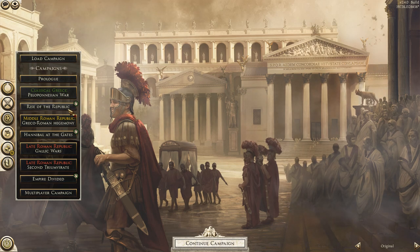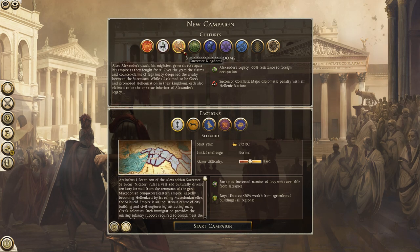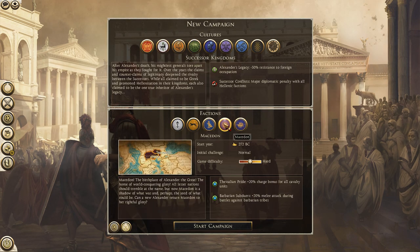So we're going to go to campaigns, we can go to the Middle Roman Republic, and then we're going to go straight towards the successor kingdoms. There is Macedon. Let's take a look at our faction traits - we have Alexander's Legacy, we have minus 50% resistance to foreign occupation, which really helped us spread out our empire. And then we also have Successor Conflicts - this is major diplomatic penalties with all Hellenic factions, so it's going to make Greece sort of a free-for-all. Loads of people are going to be targeting us, and we're going to be quite on the defensive, trying to build up troops in the beginning.